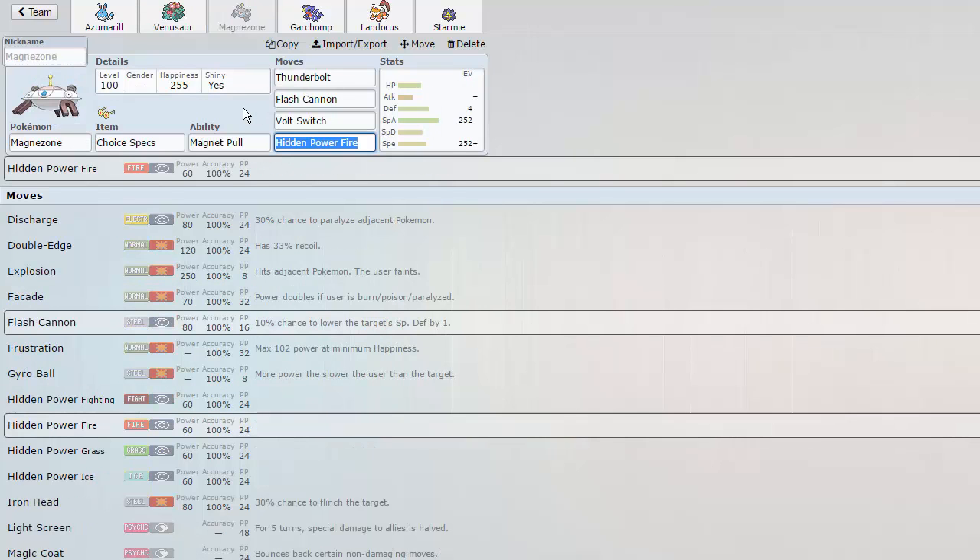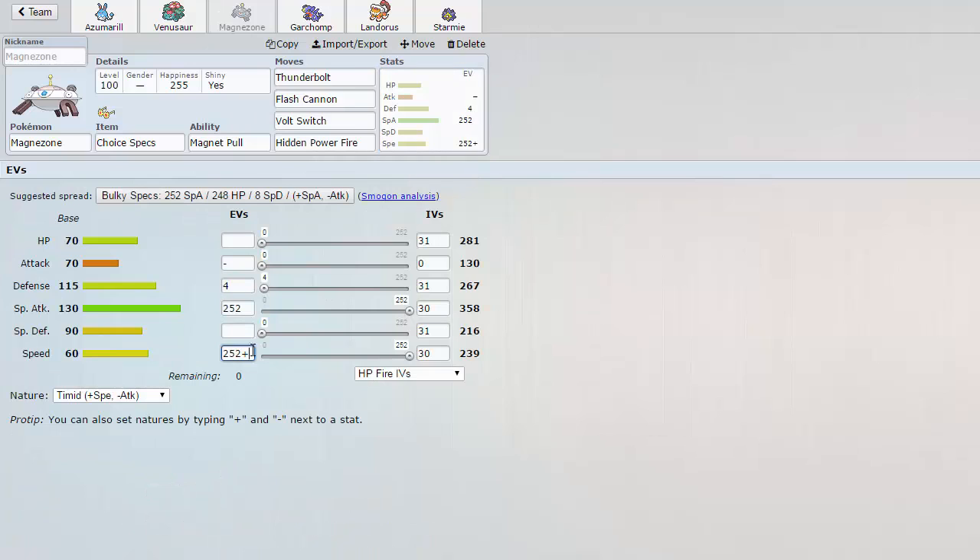We have a Choice Specs Magnezone. This used to be Choice Scarf, but I decided to go for Choice Specs because I would often find myself in a position where Ferrothorn would actually be able to stall me out, and if I got a double Protect basically with Leech Seed up, I wouldn't be able to do anything and it would weaken me immensely, basically rendering Magnezone useless. So I decided to go for a Specs variant instead, still packing max Speed.